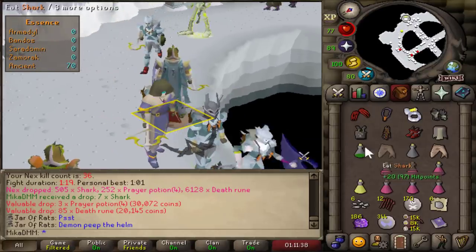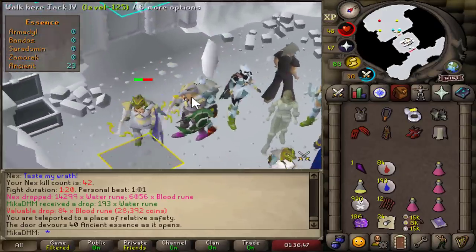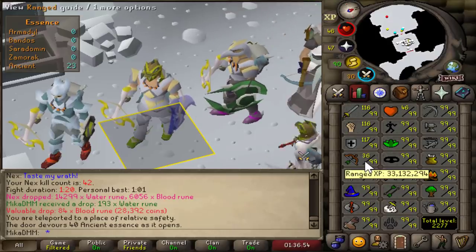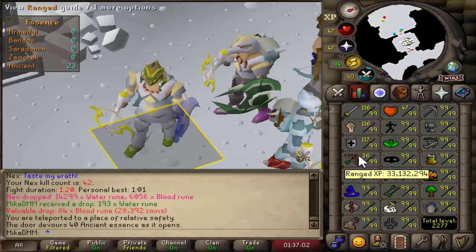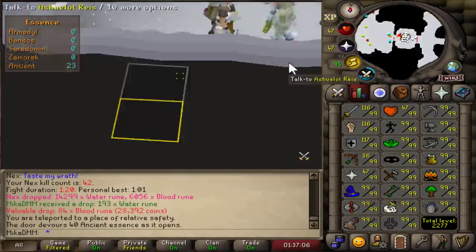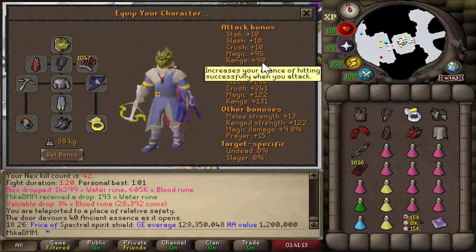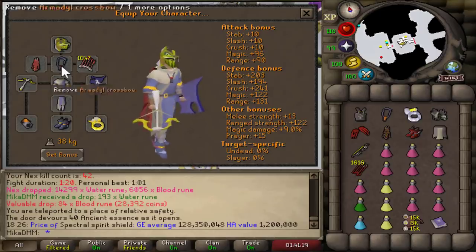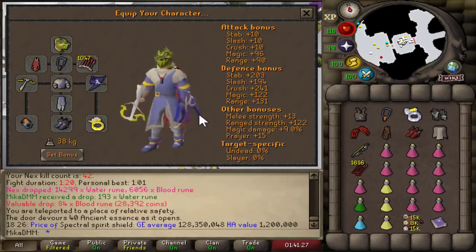Alright, so I've done about 42 kills with a range setup, and now what I'm gonna do is change to a mage setup just to test it out. Because at the moment, obviously, if you are killing Nex, your max stat constantly gets drained. But if I put magic gear on and still use range, it's gonna start lowering my magic attack instead of my range. So that's what I'm gonna try and see if it feels any better in a mass.